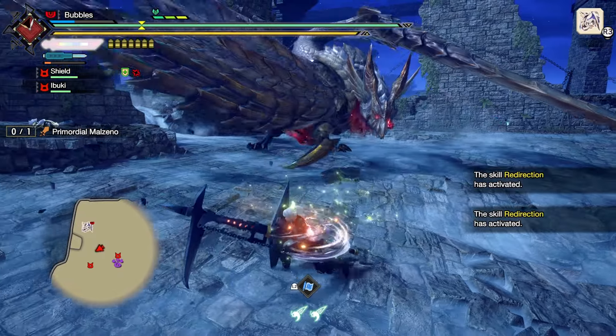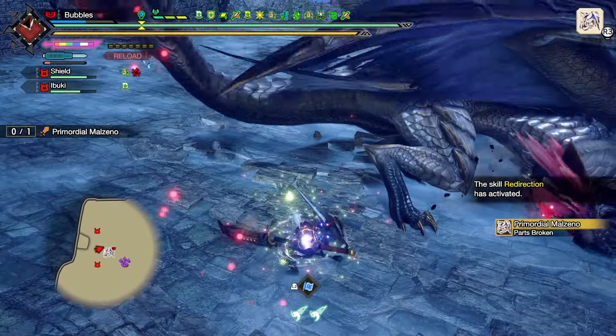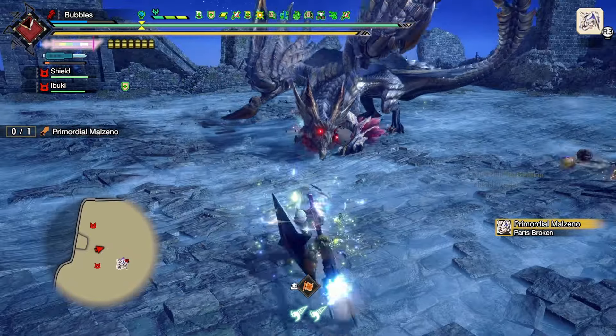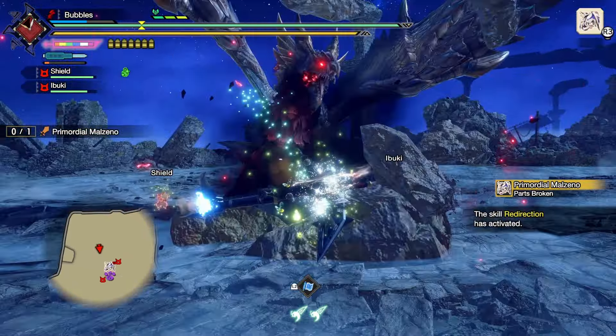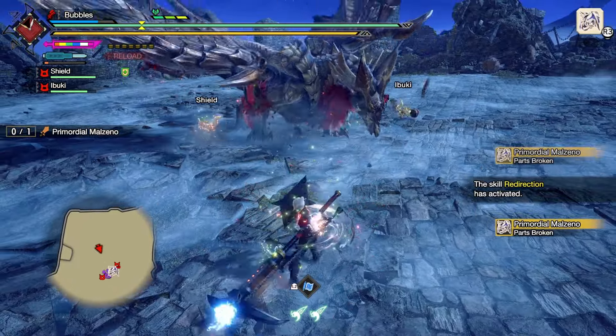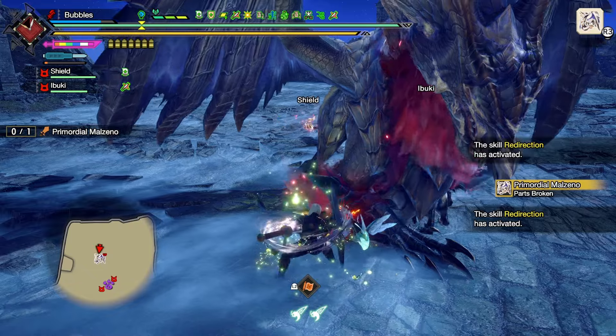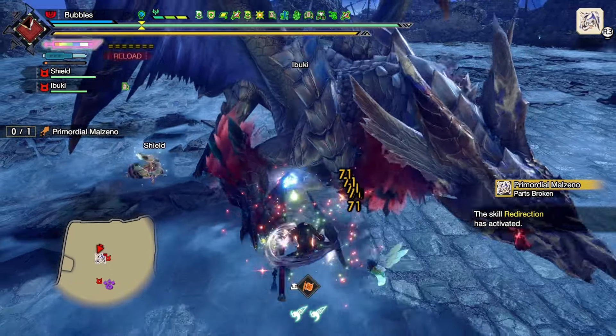That way he does the second one because it's phase two - get him. Not too bad. Poke into that, dodge it, dash towards him. We do actually have time off that. Don't want to get grabbed by that.